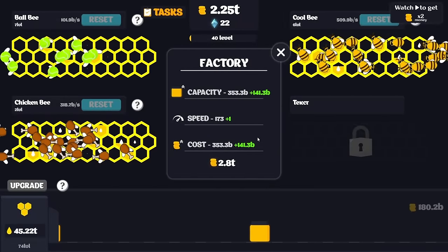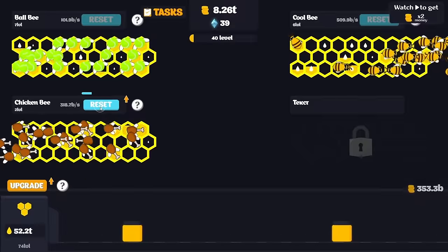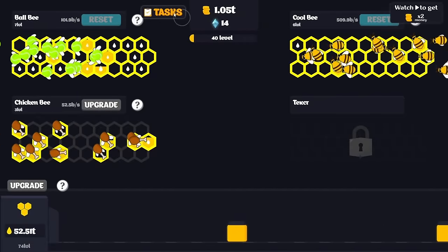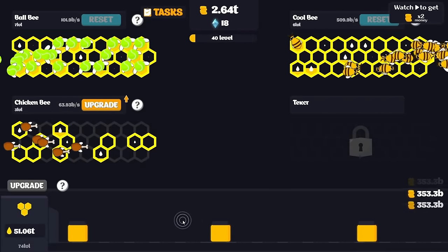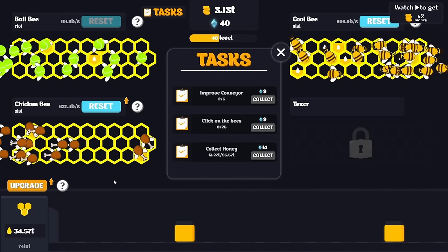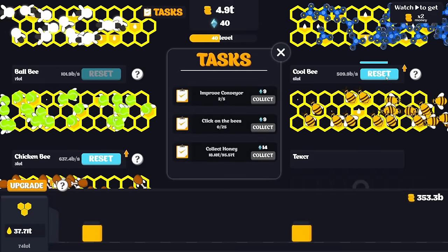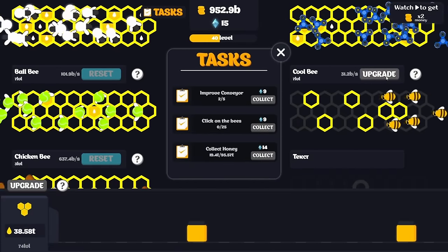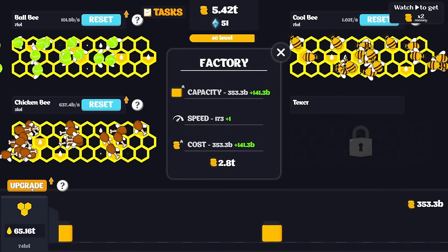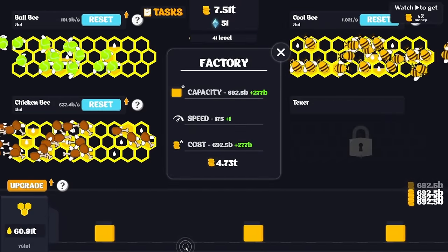Level 40 is here and that means new bees - chicken bees! I don't even know what to think anymore, it's literally just flying drumsticks. We can reset them right away with quite a few gems left over. Getting the level 2 chicken bees all the way up is 300 billion. I had to upgrade the cool bees again so that's 500 billion there. But that should be enough of a buffer to upgrade the conveyor twice because that's all the money I had. We're keeping 50 trillion honey in reserve and we can reset the chicken bees again. The chicken bees are giving us 600 billion every second.